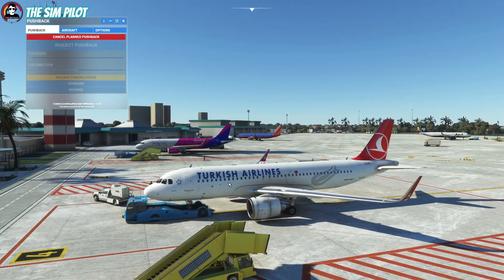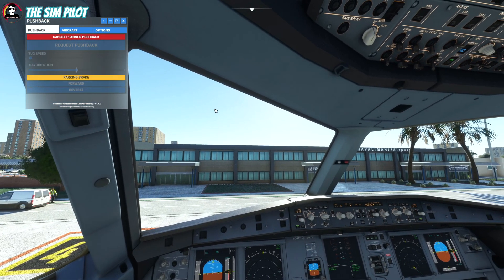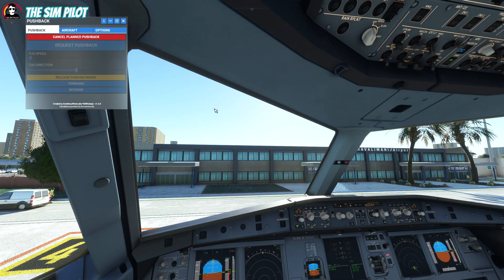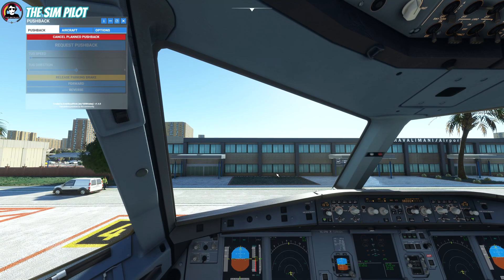There we go. Let's turn our beacon light on — he's going to lift the aircraft. This is the new addition to the experimental: the cockpit or flight crew voices.